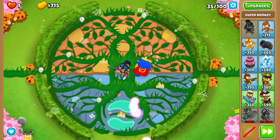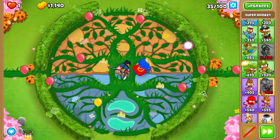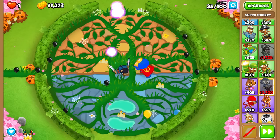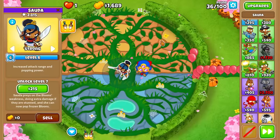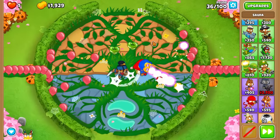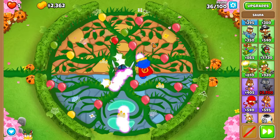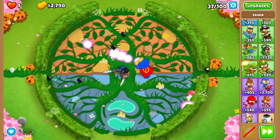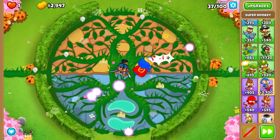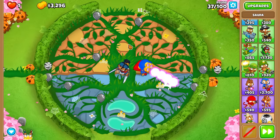So the next thing I need to decide is whether to go for a bottom path super monkey. Camo detection is our Ultra Vision cross path, and obviously we're going to need more camo detection than just what Sauda can give us. She doesn't last forever, though she does last a pretty good amount of time. I think she'll actually survive through around round 42, so that should be okay.